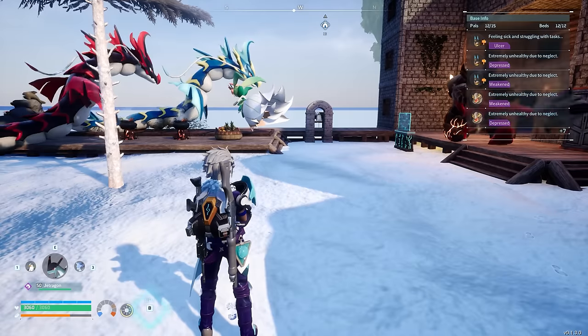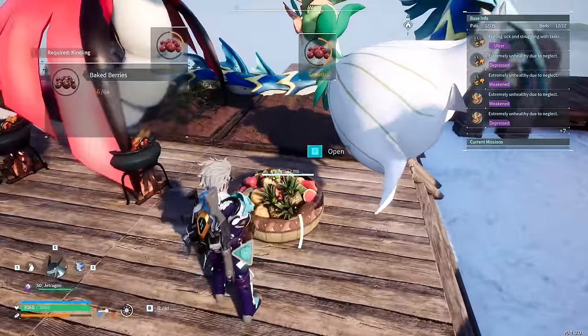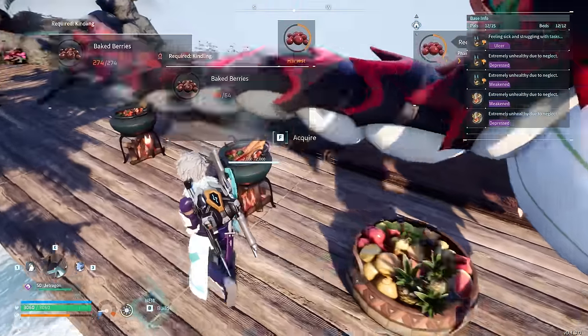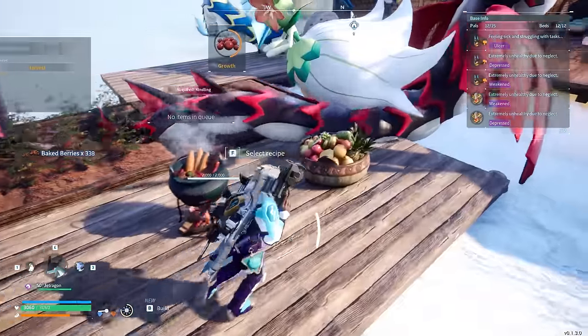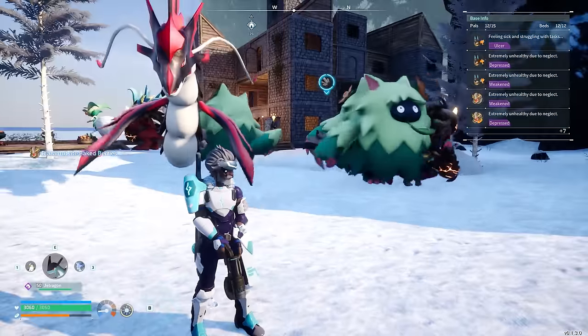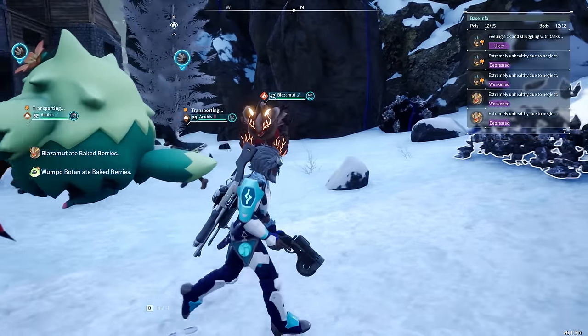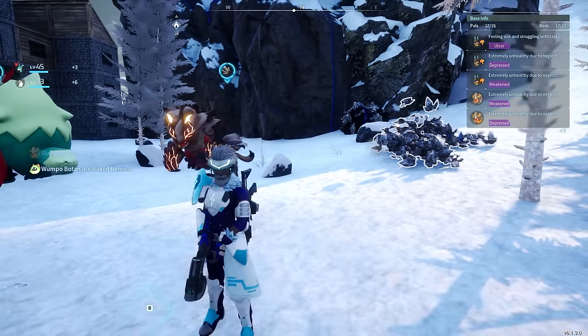Even in the case of a raid, many times it happened that my pals completely got blocked. If you change this from attack mode to work mode and vice versa, it can help a ton in these situations. I never got a chance to get the Wumpa's work until I placed down this bell alarm — now they finally do the work they are supposed to do.